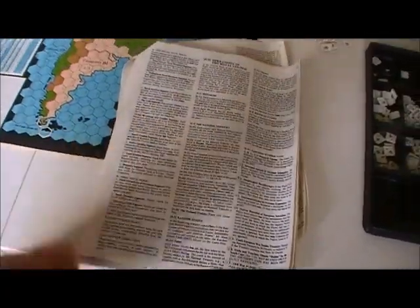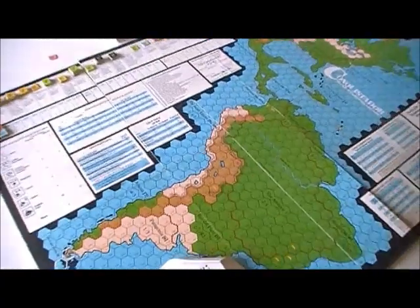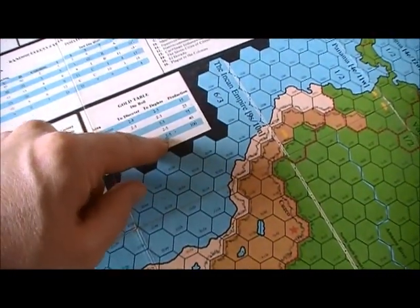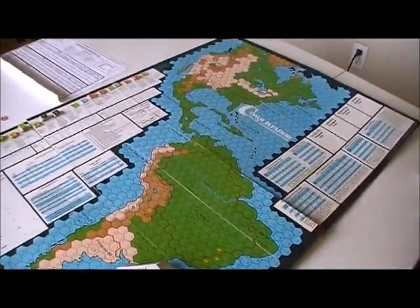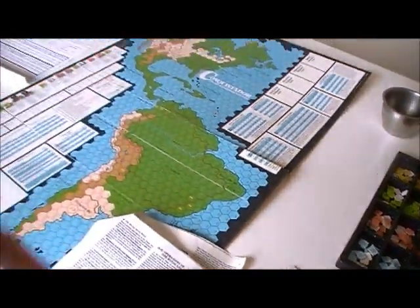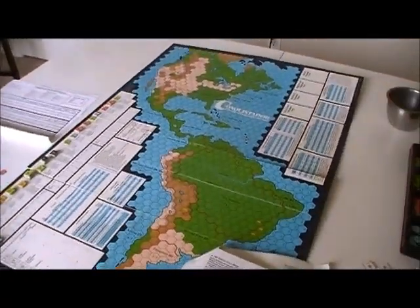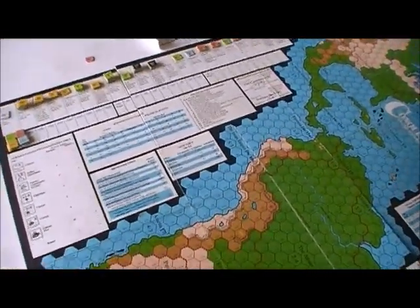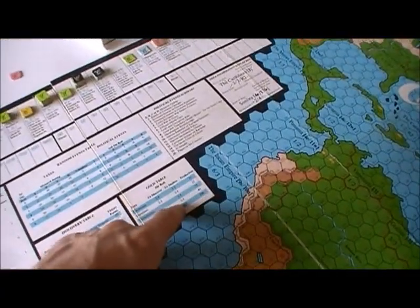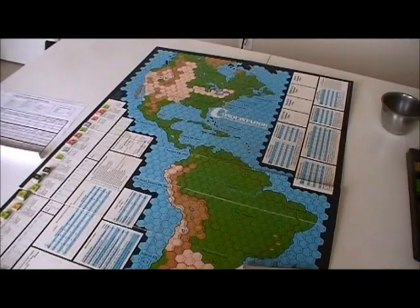Whatever gold comes back to Europe goes to national treasuries. The little city stars — Tenochtitlan, Chichén Itzá, Cuzco — are automatically discovered and produce varying amounts of money; they deplete on a two through five. You can start pillaging them once you've wiped out the natives. In my variant, these cities are randomized from a cup and placed in various locations. Looting cities requires soldiers, not colonists, and they don't affect the territory's production value.